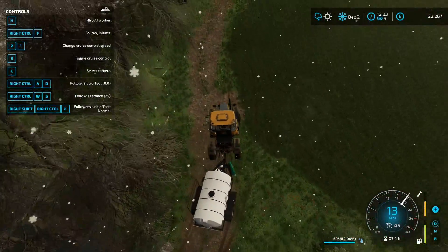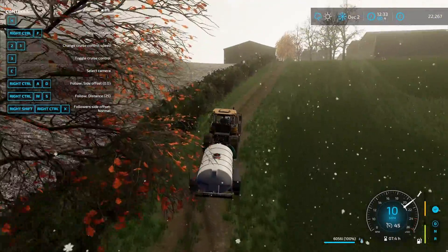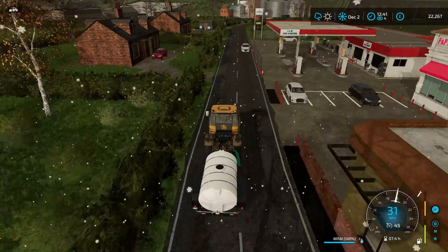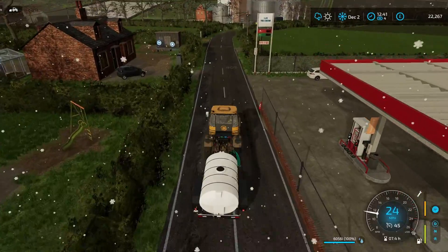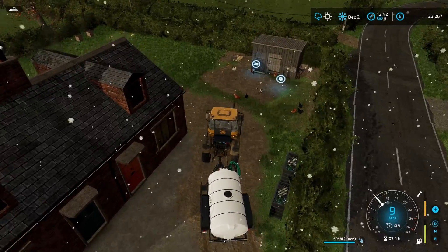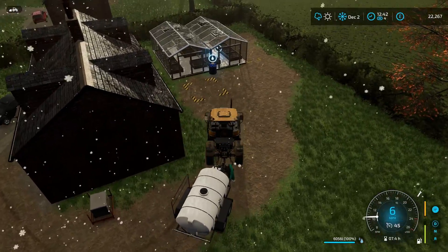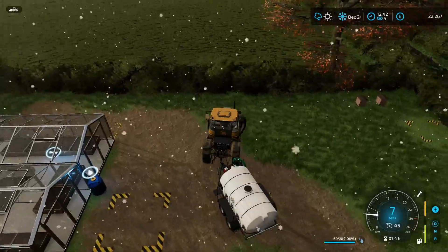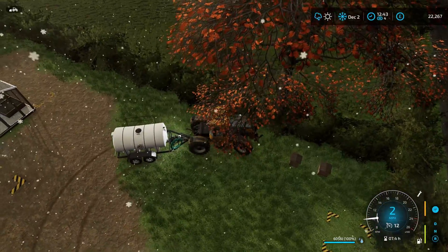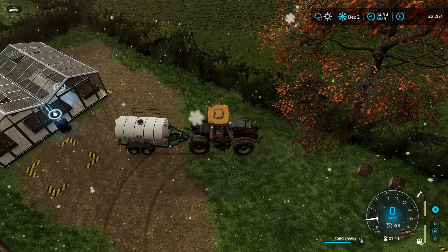Here we are back at the house, ready to put some water into our greenhouse. Running over the chickens! Actually got quite a bit of space here - you could turn it into a proper little yard. We effectively have a production yard. There we go - we'll fill that up with water. I don't know how much it's going to take. All of it, by the looks of it. So the medium greenhouse - we have tomatoes, lettuce, and strawberries.